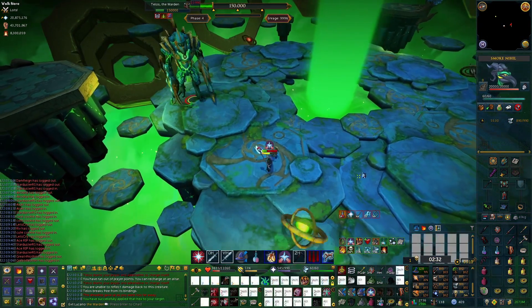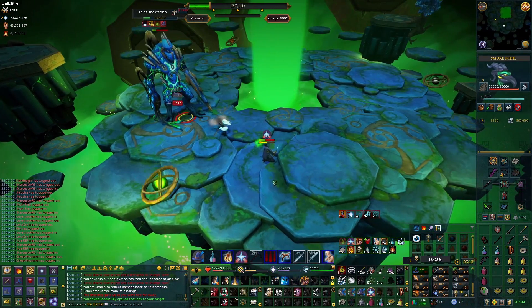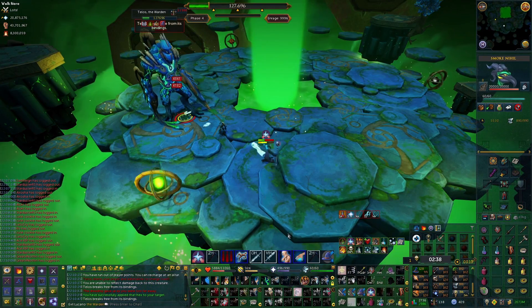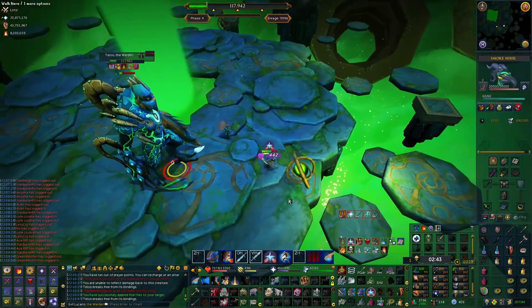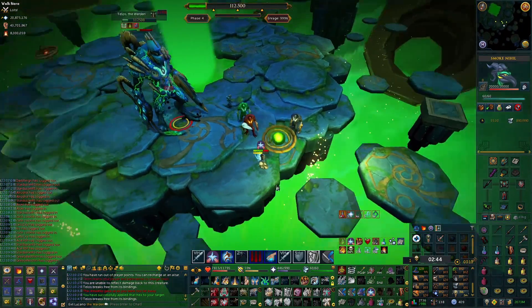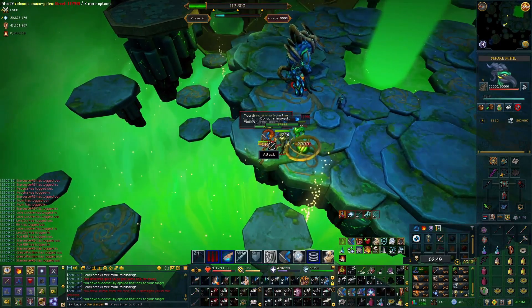Right off the bat, you'll want to apply Vulnerability with Dual Wield, then fire off either Combust, Corruption Blast, or Wild Magic. Then swap to your Staff and Auto plus Impact into Deep Impact into Auto Asphyxiate. By this point, he should be sufficiently lower to phase into the first spawn; if not, just use some basics. This is where Entangle comes in.